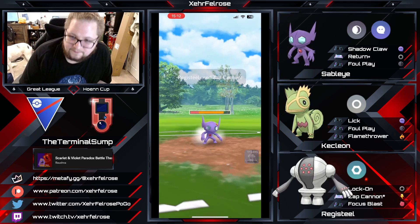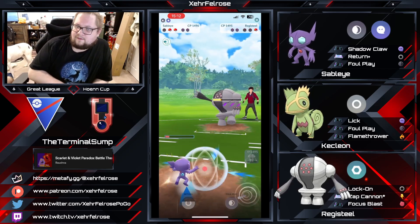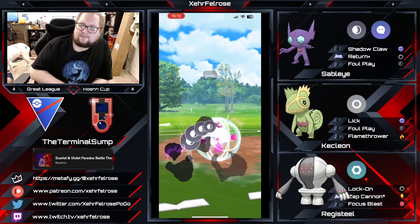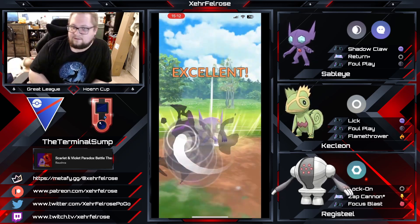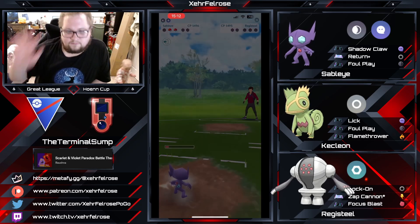Zap Cannon's going to come through. I think the Sableye just finishes this up — just going to go for this Foul Play. The opponent does have to farm down, and they could actually launch a Focus Blast into the Registeel. Oh, never mind — it's good. We're done. That's it.